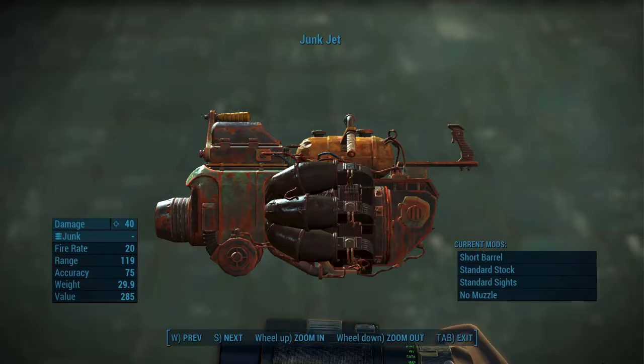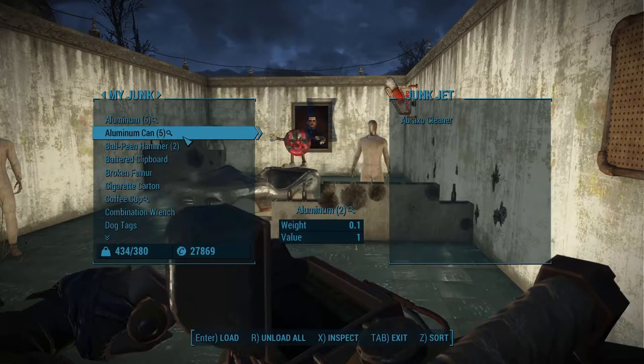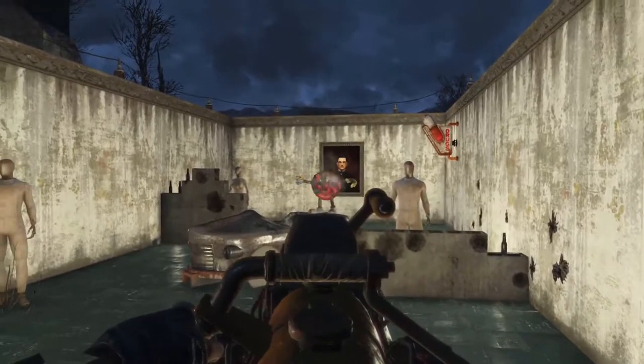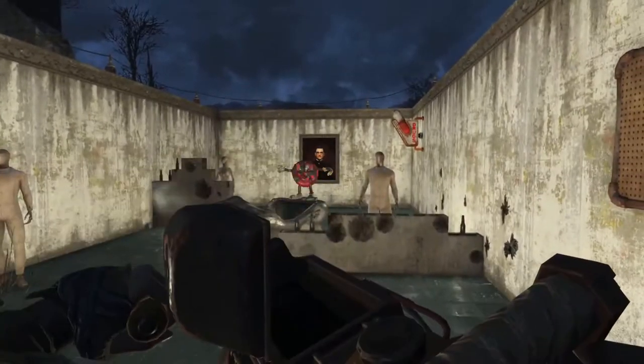Speaking of unique, we have the Junk Jet. If you do not know what the Junk Jet does, it is the only gun in the entire game that fires junk. Once you reload the Junk Jet, it'll show a prompt for you to put junk in it — every piece of junk you put in it will be one ammo. And you just shoot junk at people. You can shoot teddy bears at people, man — can't get much better than that.